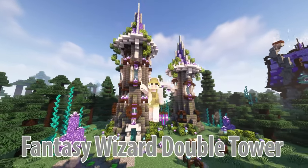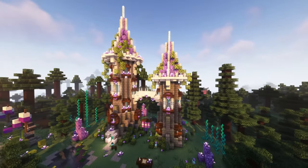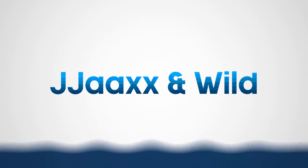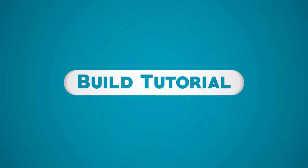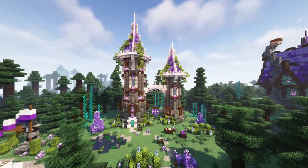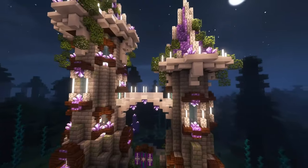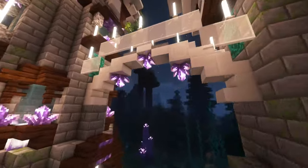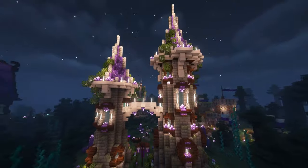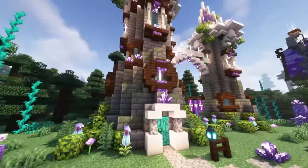Hello wonderful people, it's Wilde here. In today's video I'm going to be showing you how to build this fantasy wizard's tower house. This whimsical build features two towers connected by a bridge and both towers have a tall amethyst spire on top. With its swooping curves and amethyst shards, this build makes for a show-stopping base and is a great addition to any fantasy world.